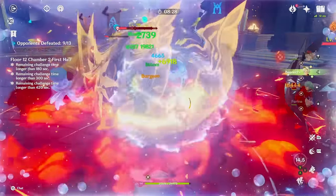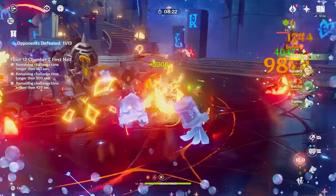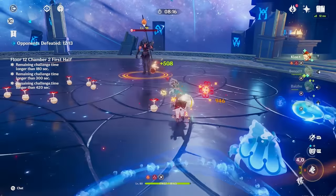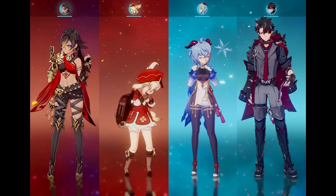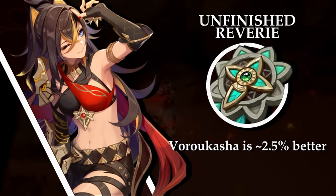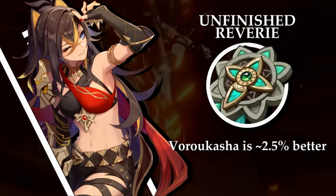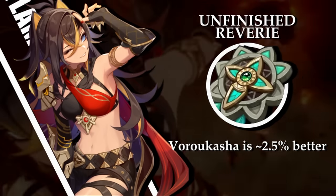Characters that benefit from the set would be those used primarily in burning teams. However, burning teams are a meme unless used with units that want to react off of the pyro aura that burning enables. The premier units that can use the set to any sort of effectiveness are Klee, Dehya, Rosaria, and Ganyu. While the latter two use burning to increase their own damage output, the former two use it to help increase another unit's damage output. Dehya is currently best used to enable Ganyu or Navia to melt and vape respectively for massive damage while also offering some defensive utility. While this set does not help buff the unit she's supposed to enable, it does buff her personal damage by quite a bit, putting it slightly behind Vorukasha's Glow.